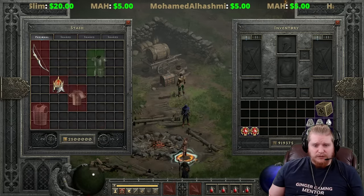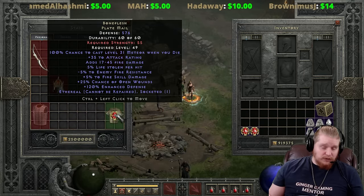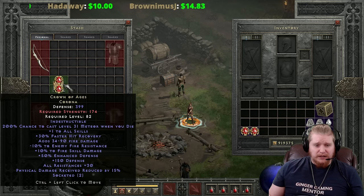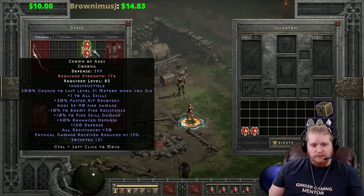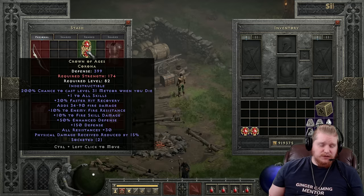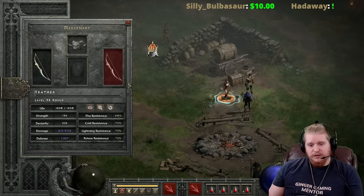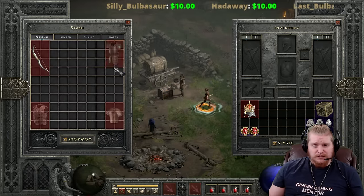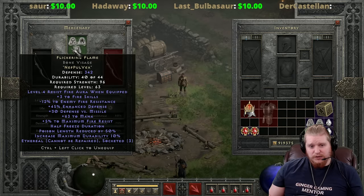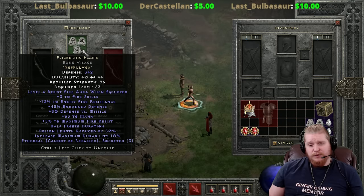For armor choices, you're again pretty much left with Chains of Honor and Bone Flesh - either for open wounds or increased physical damage. I do like Crown of Ages here because it has both negative fire resistance and plus fire skill damage, plus 34 to 90 fire damage. That 34 to 90 might not seem like a lot, but I've found that these skills which multiply damage mean that even a small amount of additional fire damage can stack up to a rather large amount.